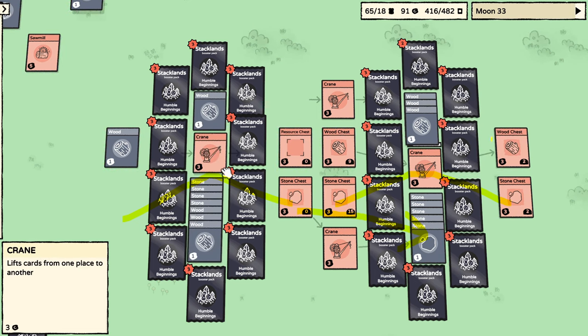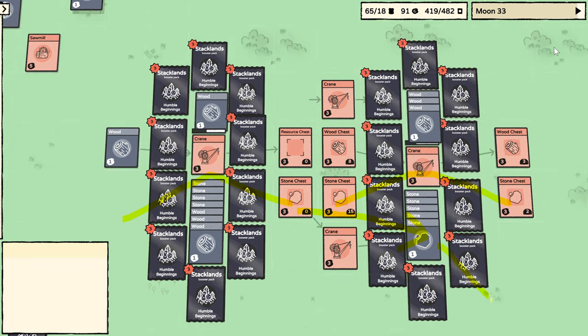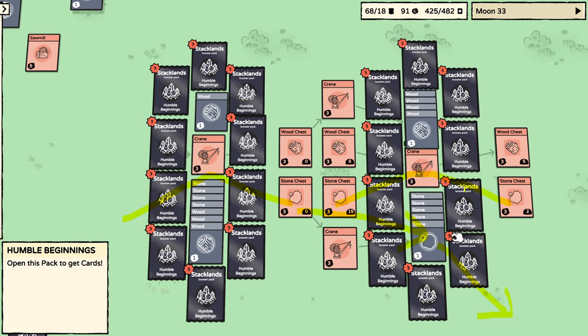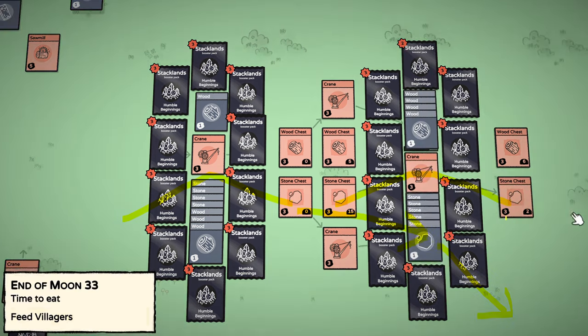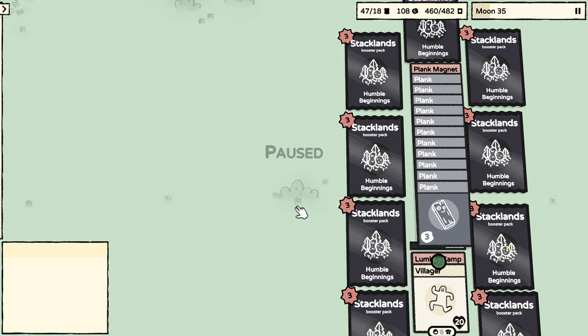However, there's a slight issue with this design. We don't have a way to systematically remove cards from the bit mechanism. As the number of cards inside the piles increase, the entire mechanism jitters and we apparently yield a random number generator.